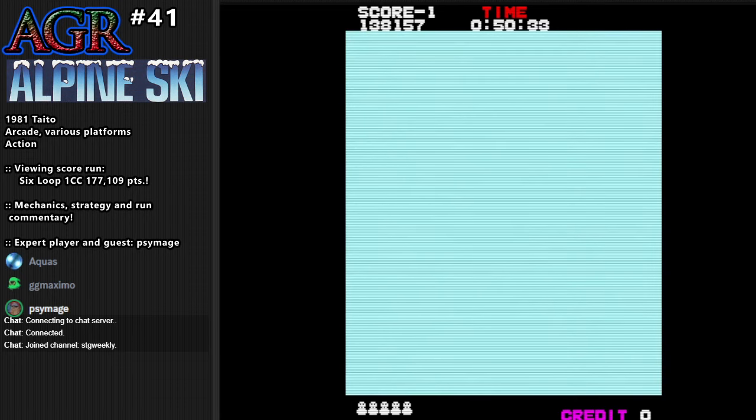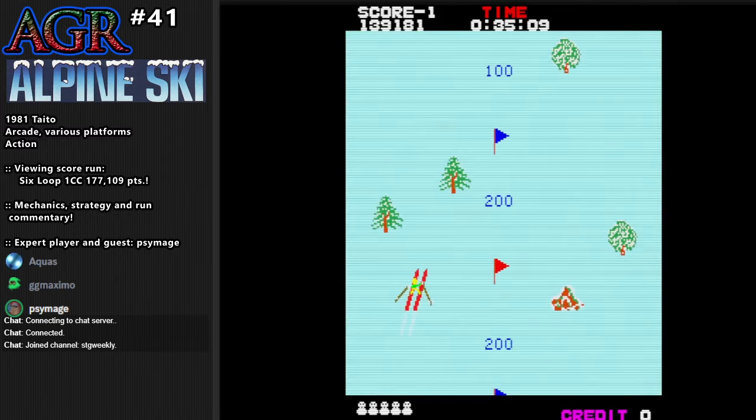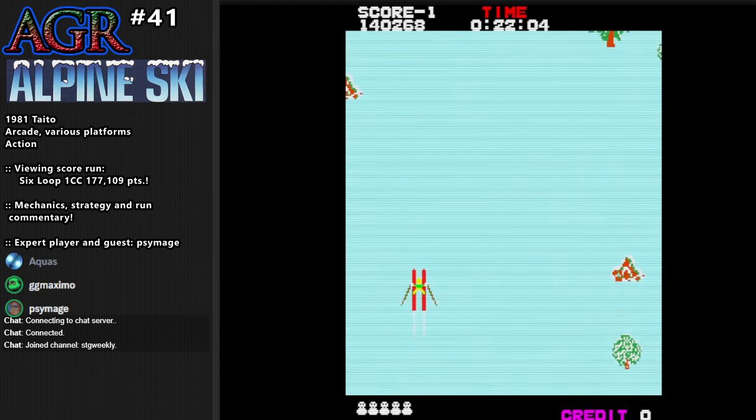In the game it's a hidden mechanic, but on the American arcade cabinet you can actually see it written on the left side of the screen. Pro tips from the cabinet itself! It's also on the flyer for the game that was sent out to coin operators back in the day.